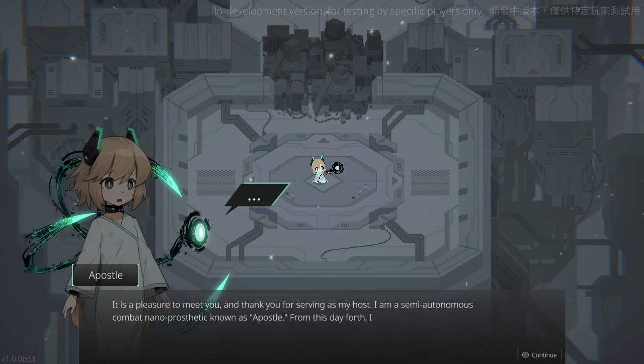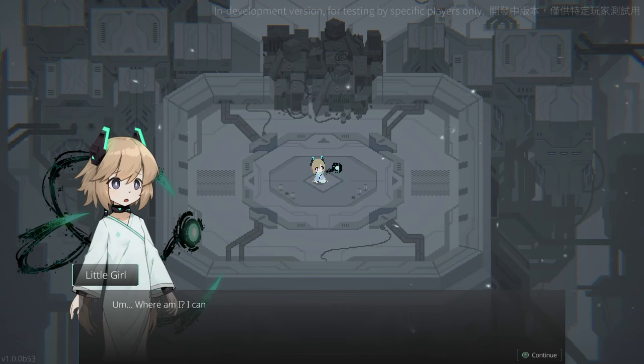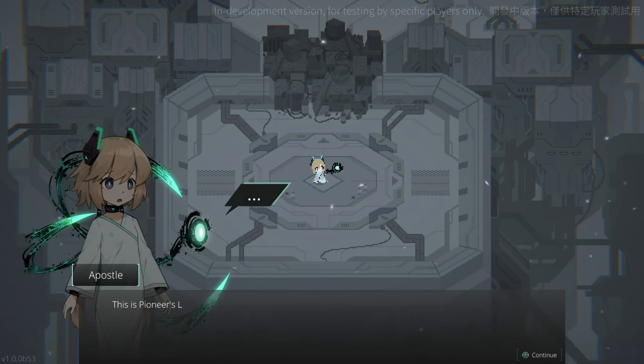Hello ladies, gentlemen, everyone in between and beyond. My name is Taylor, and this is the brand new isometric souls-like Nanopossil, developed by 18 Light Game Limited and published by PQ. I was given a code through PressEngine, so thank you to PressEngine and PQ for the code.